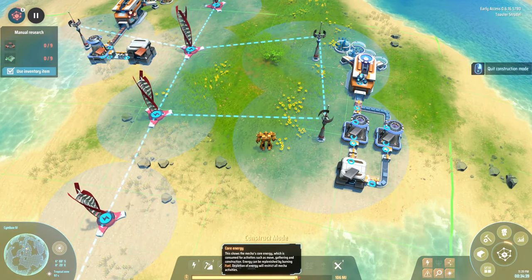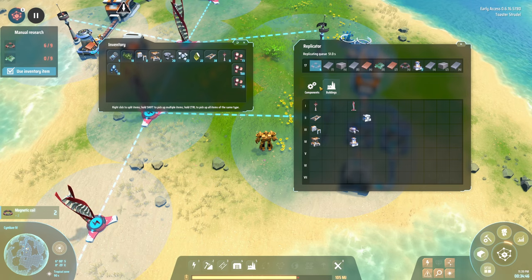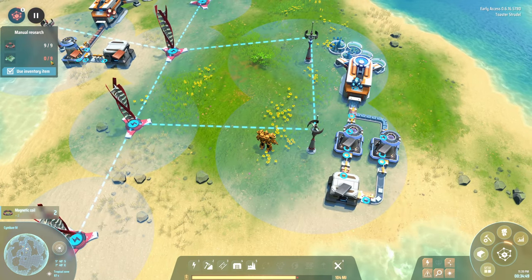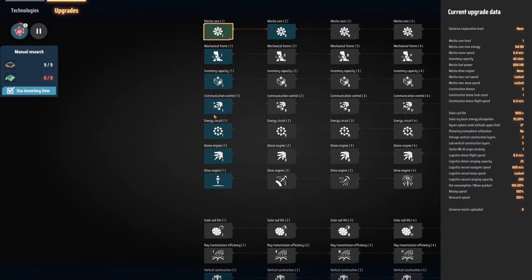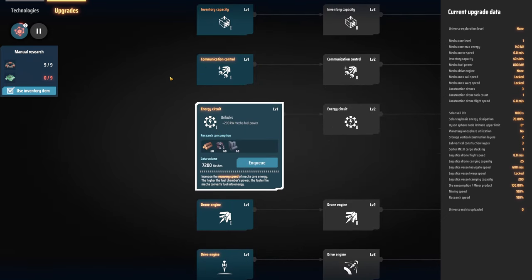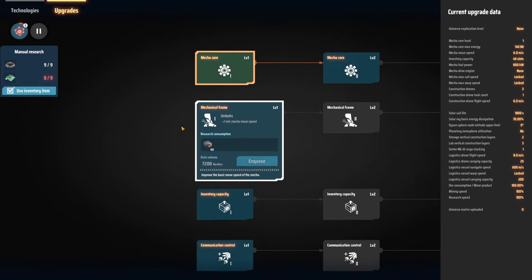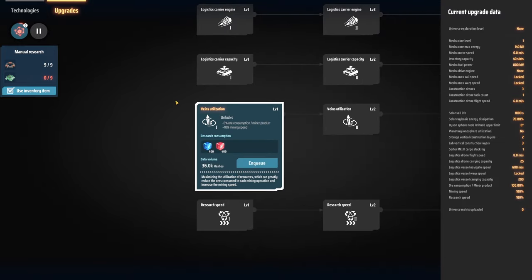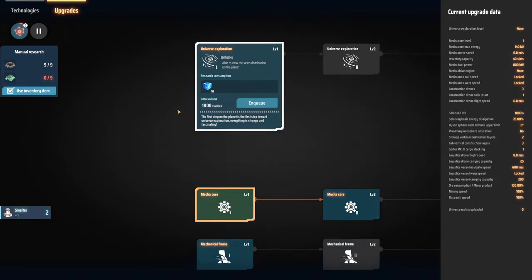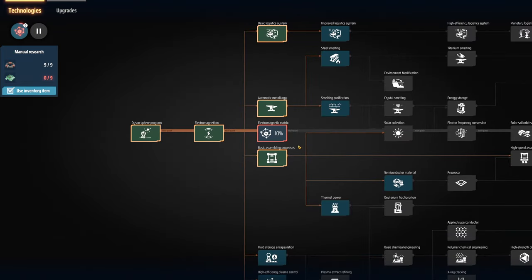My power is still going down — oh, that's because I'm constructing! Buildings drain core energy while being placed. More research: drive engine and energy circuit increases the recovery speed of core energy and converts fuel into energy more efficiently. Is there something that lets me construct faster? It doesn't look like it right off the bat.